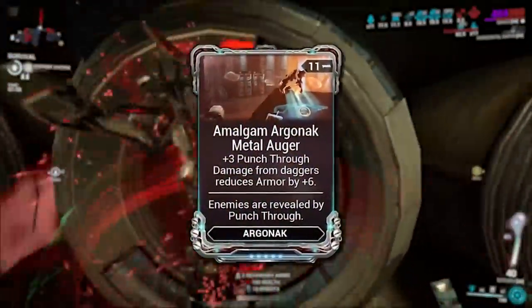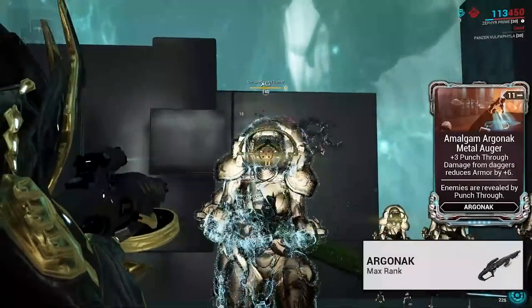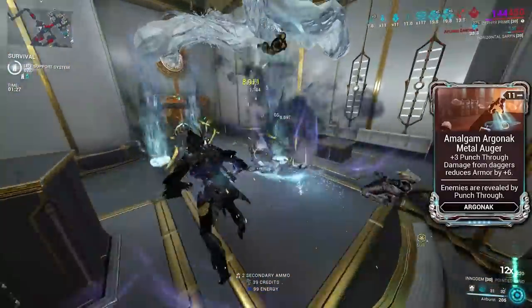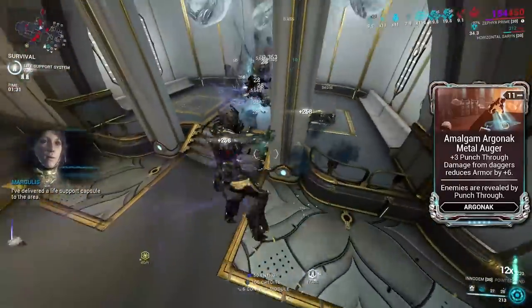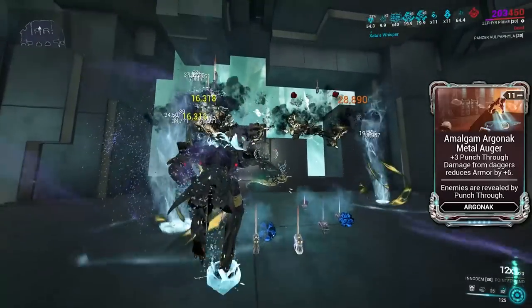Amalgam Argonac Auger Metal is a heavily misunderstood mod in Warframe. The weapon this mod fits on, the Argonac, is an admittedly bad weapon seeing barely any usage in the past couple of years. What makes this mod so strong though is actually not how it interacts with the Argonac, but what it does to buff daggers, making them contend for the best melees in the game — and in my eyes, they do take that spot with this.